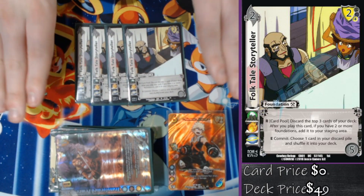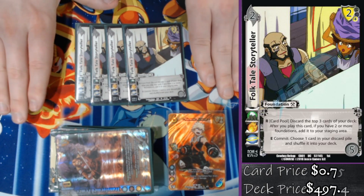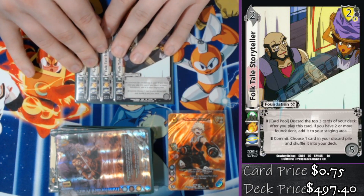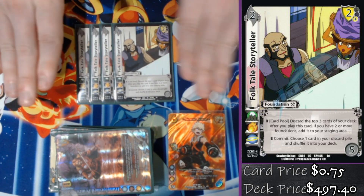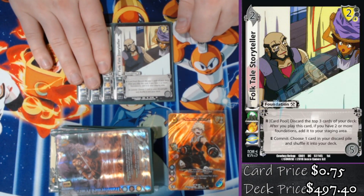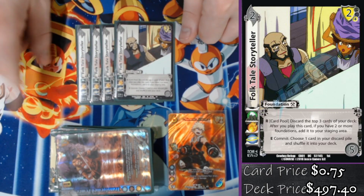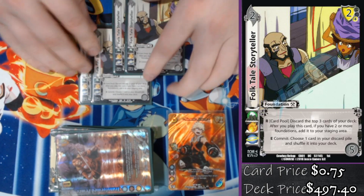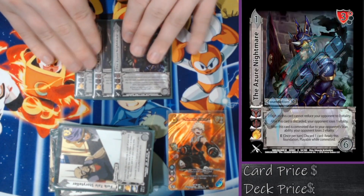We're playing four Folktale Storyteller. This card does two things: first, it's really easy to check poorly in this deck — every attack except Fatality is a two or a one — so it's possible I don't have enough foundations and just end my turn. But with Folktale Storyteller, if I have at least two foundations, I can discard the top three cards of my deck and build it into my staging area. If I drew two Folktale Storytellers off Hellfire Impalement, I'll just build those two free foundations — I need them in here for something.